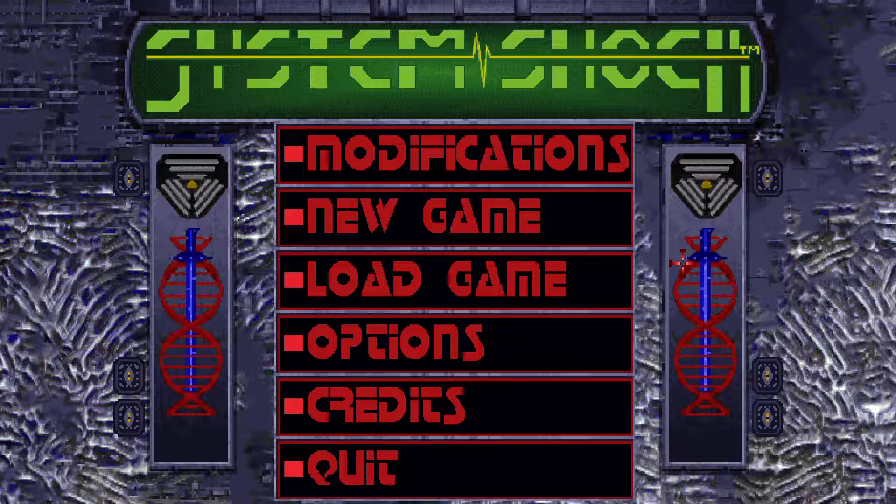This is System Shock — the enhanced edition published by Night Dive, updated most recently in 2020. It was originally released by Looking Glass Studios in 1994, about a month after Doom 2 came out. This was essentially Doom with a shitload of story and exposition, and in 1997 it got an update with audio files. So this was the first immersive sim. I like immersive sims. So we're going to play it — just get right into it.